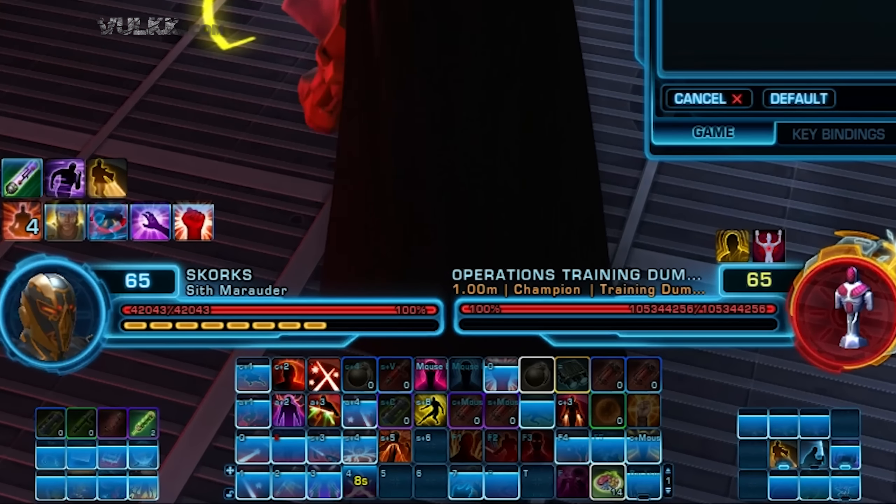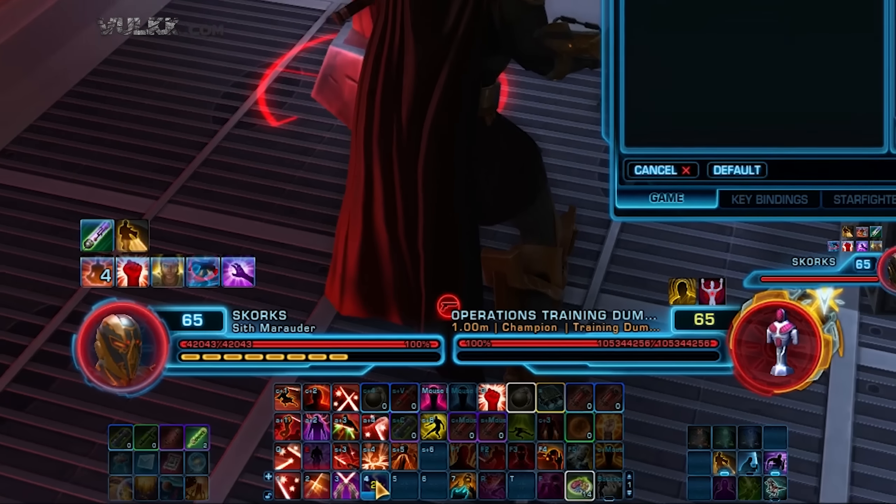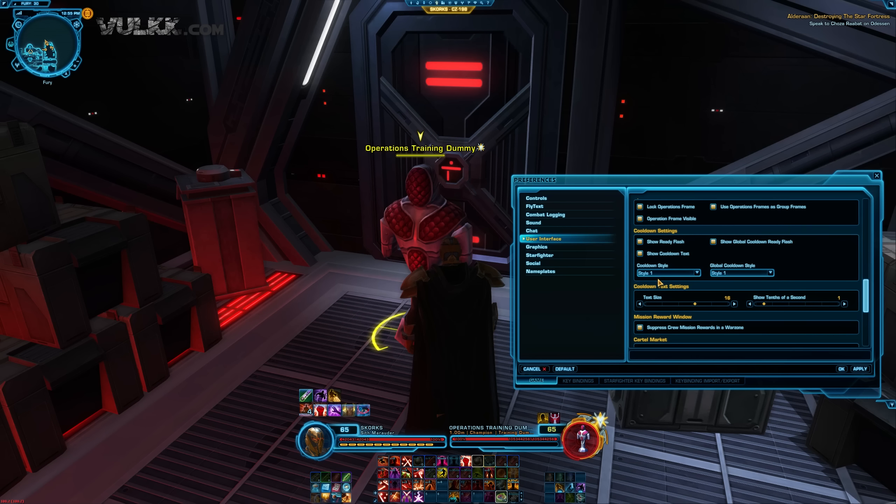Let me quickly show you style number five. You see — this is style number five for the ability. There is no blue bar or any kind of colored bar going on here, there is just a number showing the remaining seconds of the ability. And a quick demo of style number three, which is dark cooldown with dark overlay — I've used this ability and the blue bar is now very much dark and the background is also dark.